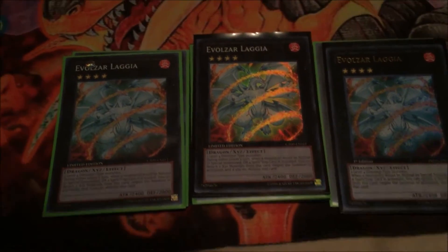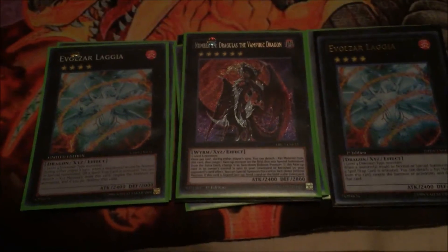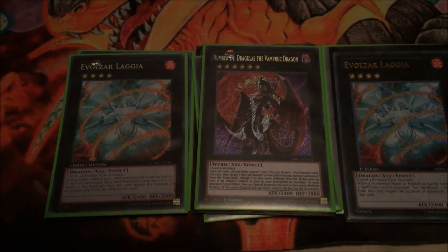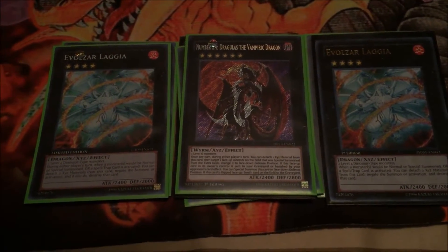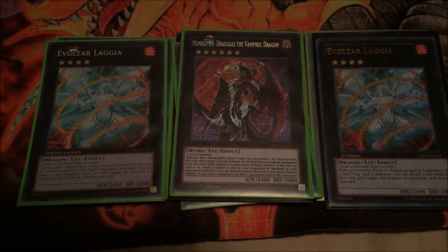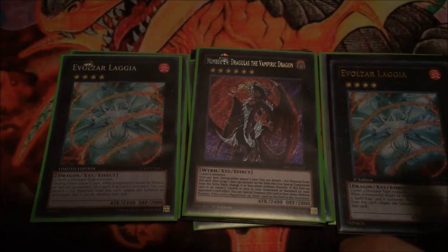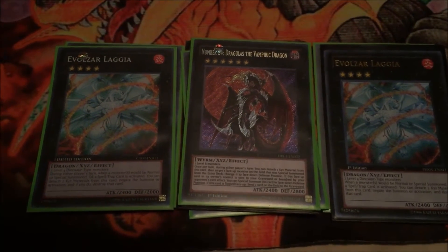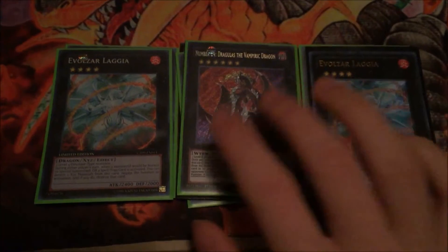The other rank 6 I run — I don't really go into it much — is Number 24, Dragulas the Vampiric Dragon. It's an okay card. I don't go into it much. I might switch it out when I get other rank 6s, or get a few synchros for the Ghost Ogre tuner. His effect is a bit tricky — you can target a special summoned extra deck monster and change it to face-down defense position. And if he was to be sent to the graveyard or banished by your opponent's card effect, he can special summon himself in face-down defense position. When he's face up, you can send one card on the field to the graveyard. So he's okay; when I do get him, he's actually really good.